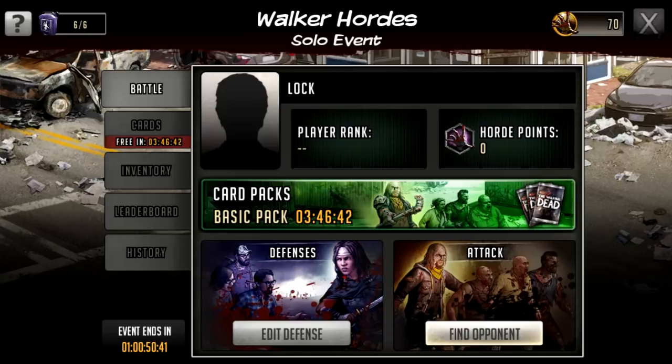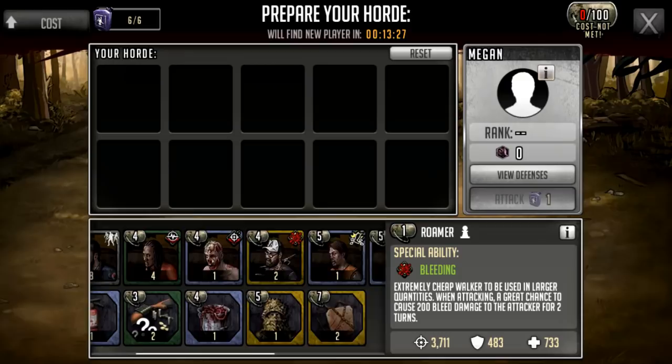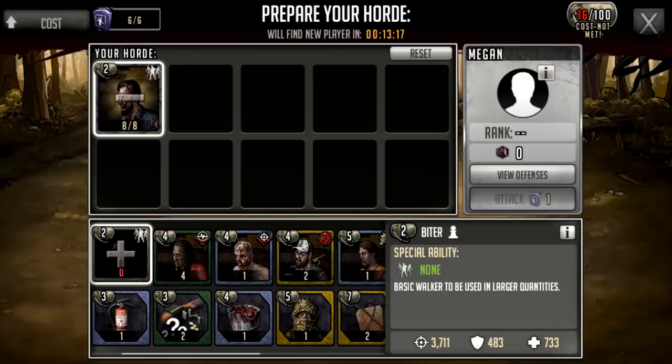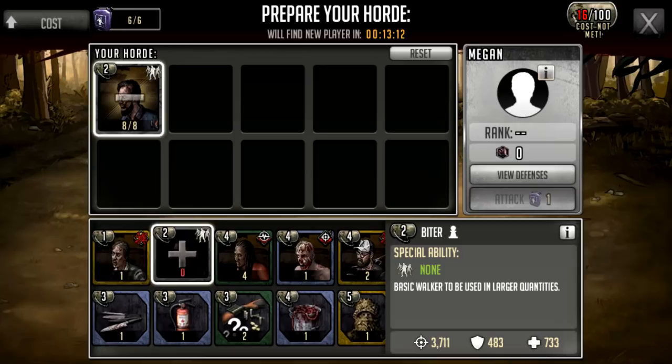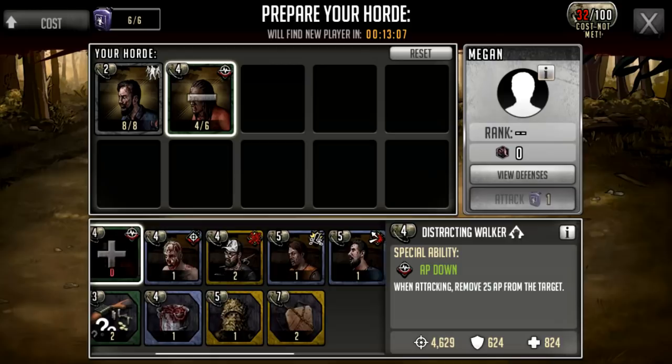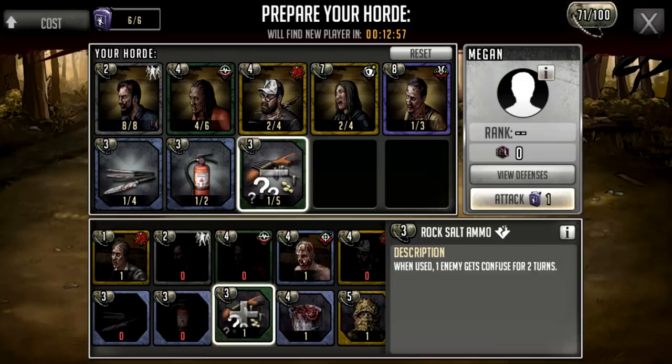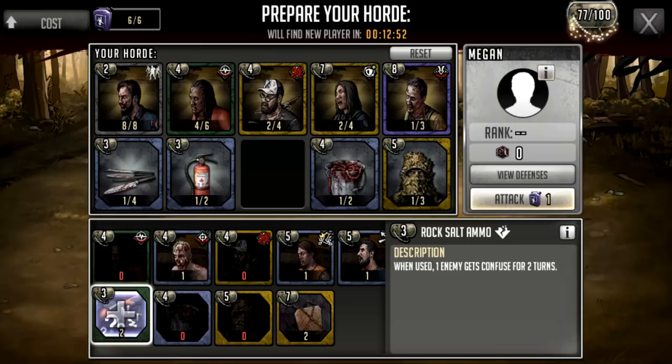We'll check out the attack screen now. With all the cards we pulled before, we can select the cards we want to take on our attack team. I'm not going to try too hard — I'll take the ones I've got the most of. I don't think I can actually hit 100 which is the maximum dog tag rating you can get. Each card has a dog tag rating in the top left corner, so I'll take the cards I've got the most of first to try and get as many cards as possible, and go for some debuffs and buff cards as well.